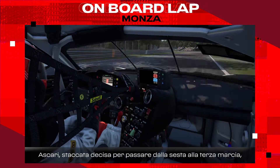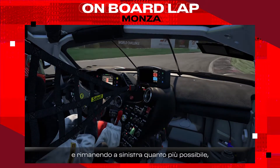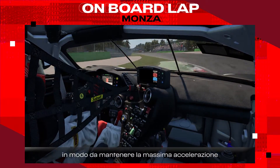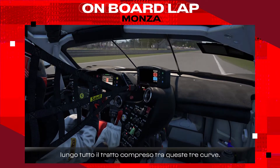Ascari — hard braking from sixth down to third. Clipping the inside curb and staying as much as possible on the left to maintain full throttle throughout the whole section of the three corners here.